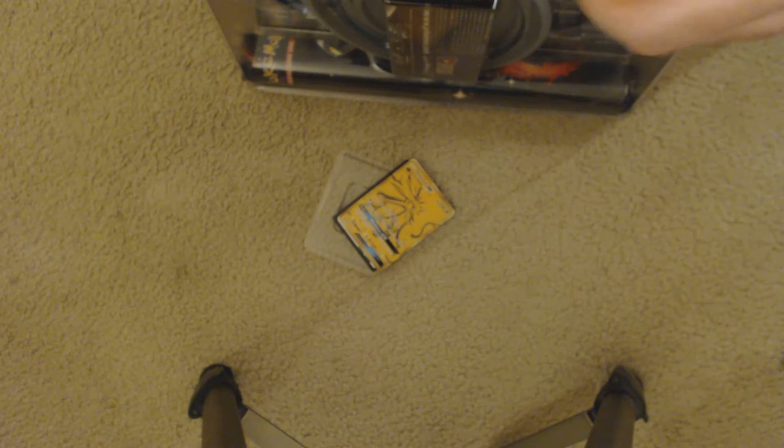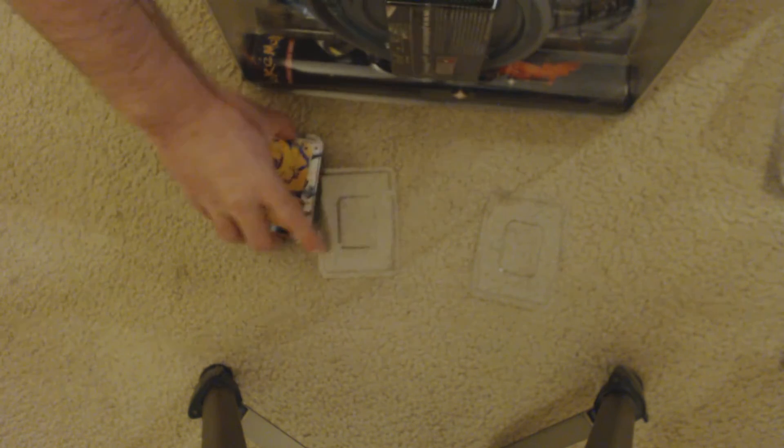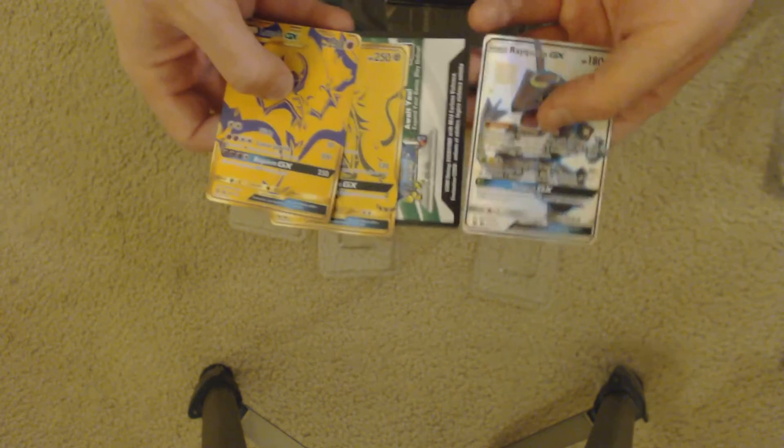Now we have some cards that need to get popped out. I'm trying to do this as absolutely delicately as I possibly can, because these are some very delicate cards. We've got a Gold Solgaleo, Gold Lunala, and a Rayquaza on top of the code card that will unlock all three of these in the trading card game online.